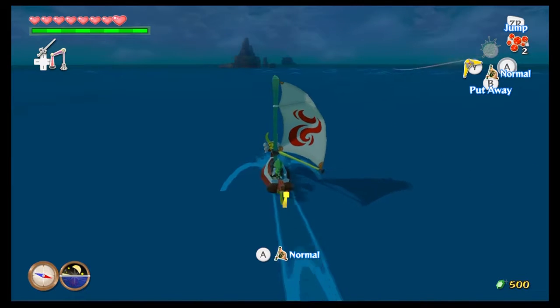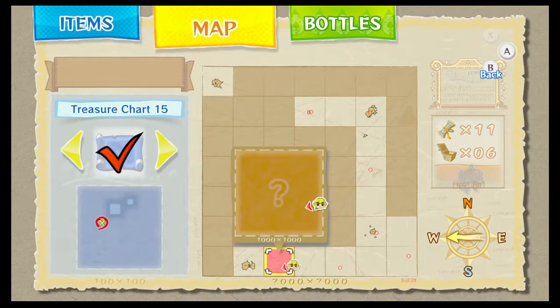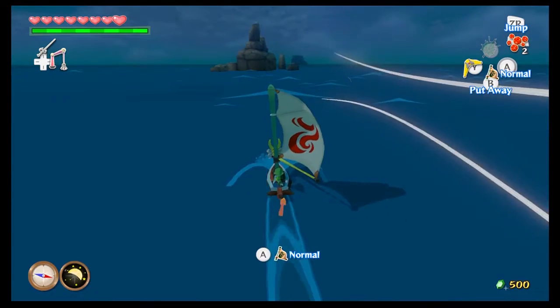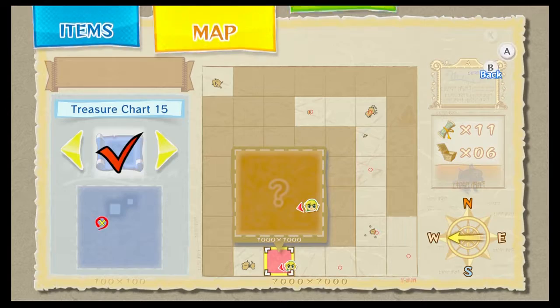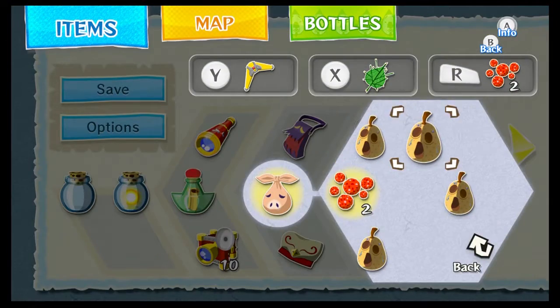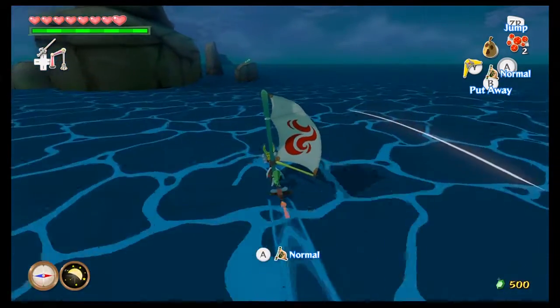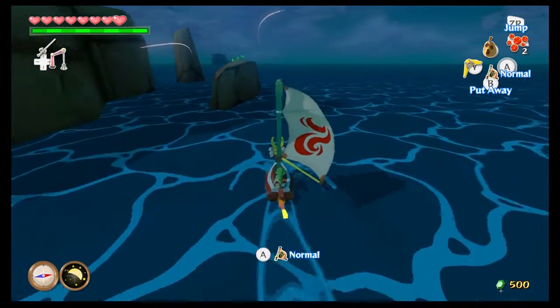I hit the controller against my desk for some reason. But next thing we want to do is come to this island, which is just west of where we were. Hopefully we can find a fish man of some sort. But what we actually want to do is get a Hyoi Pear — yes, we're finally going to make use of these nightmarish looking pears.